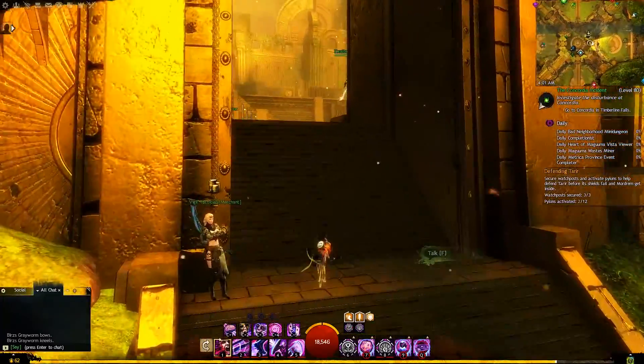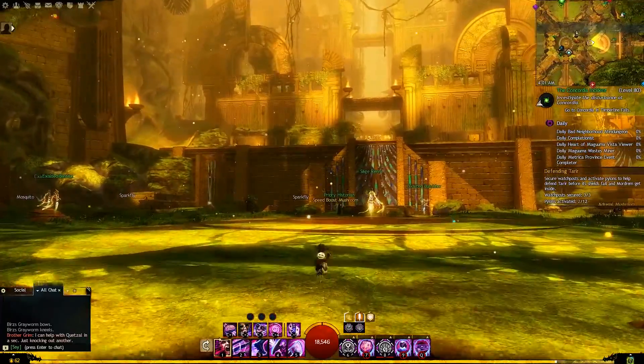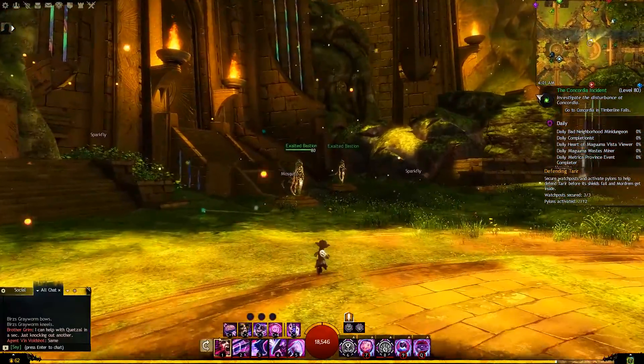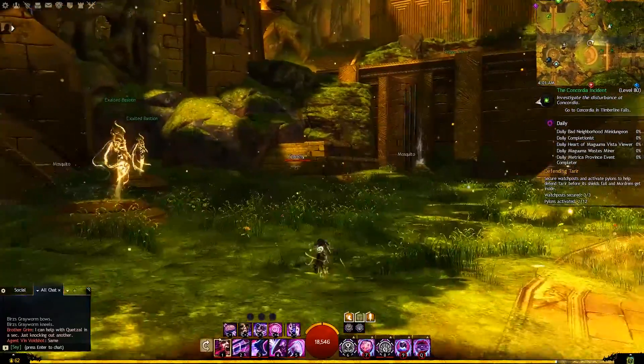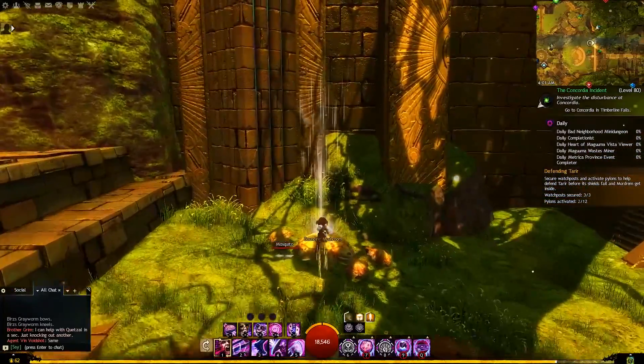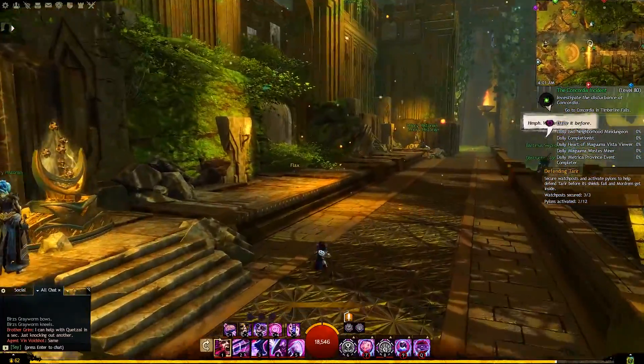Hey guys and welcome back for another Guild Wars 2 guide. Today we're going to be talking about ascended trinkets. In my previous videos I covered armor and weapons, even how to swap those stats if you really want to. In this guide we're going to talk about how to get you those ascended trinkets so you can finally have a full set of ascended if you desire.